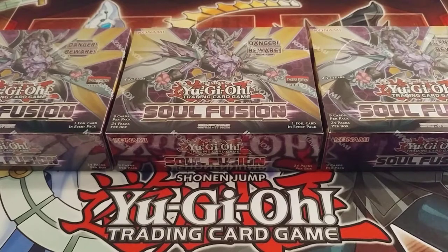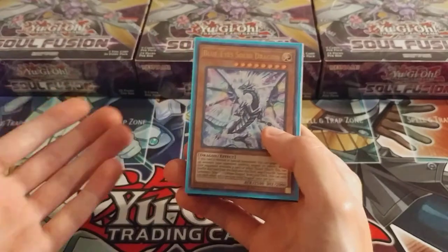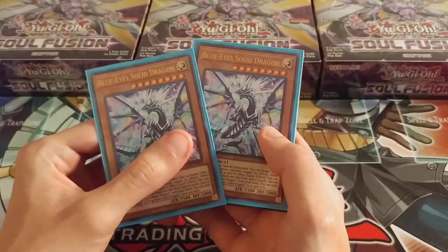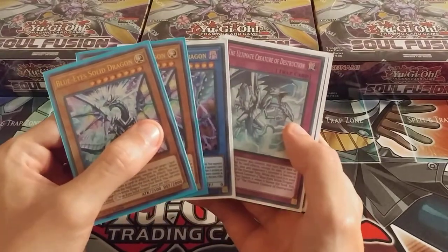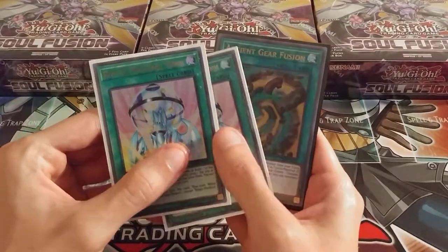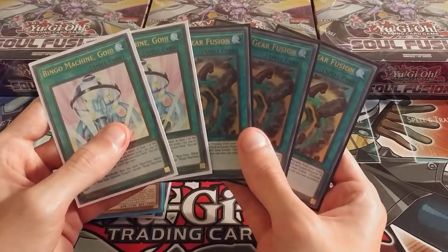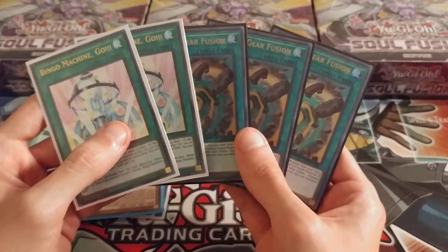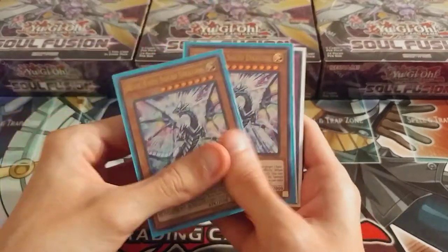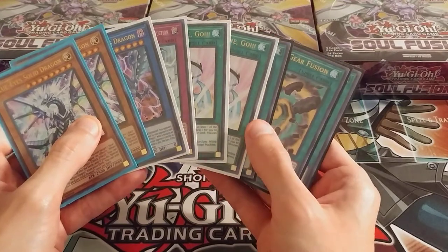Before I get into the opening, I just want to go over a few things. I managed to pick up some cards - at the cost of being ripped off - but I managed to pick up the cards for my deck profile. So I got two more Blue-Eyes Solid Dragons, Blue-Eyes Chaos Dragon, the Ultimate Creature Destruction, two Bingo Machine Go's, and three Ancient Gear Fusions.